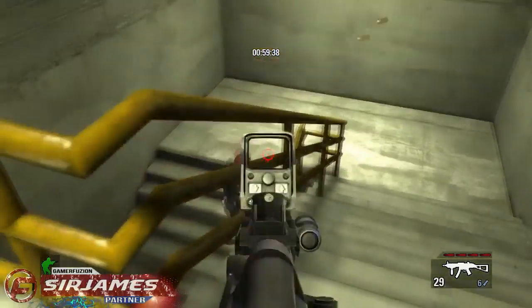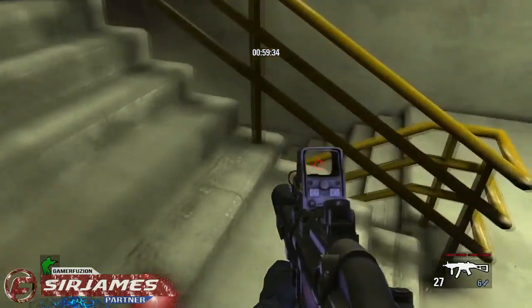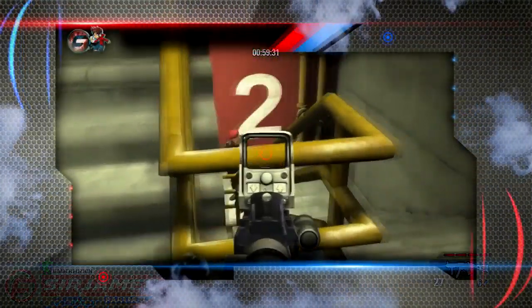Takedown Red Sabre is a tactical first-person shooter SWAT-based game where you do a few different objectives such as mission, tangle hunt, and bomb disarm.